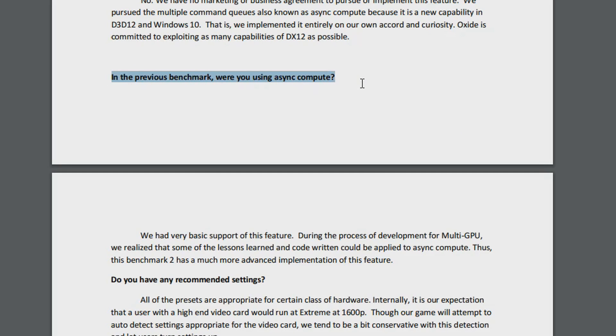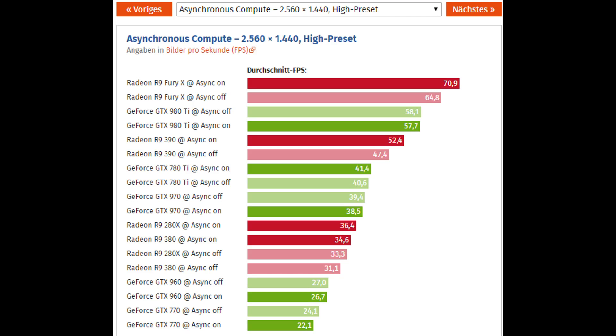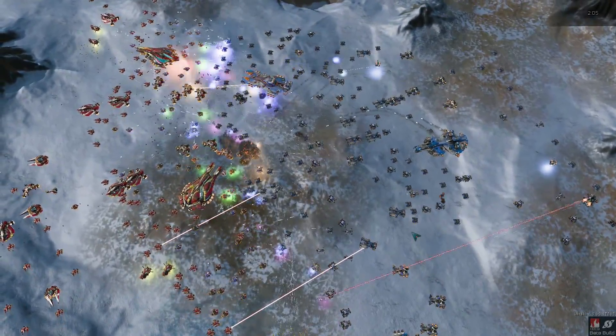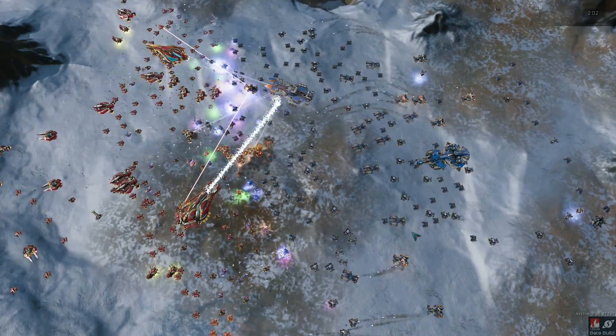In the previous benchmark they only had very basic support for async compute, however now with this evolved async compute usage, the AMD cards are really making big gains. This is not about OXIDE and AMD collaborating to hobble Nvidia — this is much more about AMD hardware being brought to life using a bunch of DirectX 12 features that their cards are more suited for. Nvidia has had this access for a very long time and they still cannot fix it, because this is something that cannot be fixed with a driver.